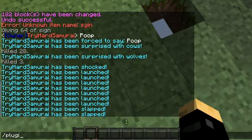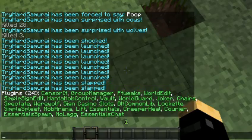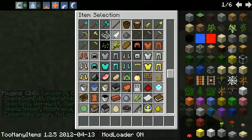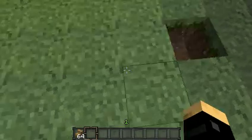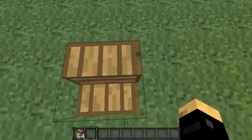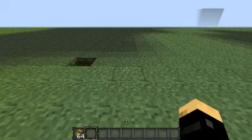Next plugin is Chairs. Chairs allows you to sit on staircases. You can also make a big boss out of stone if you want. Hold shift - oh, my recline broke it.